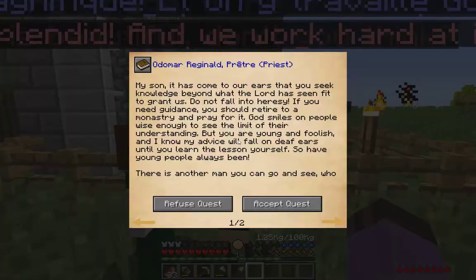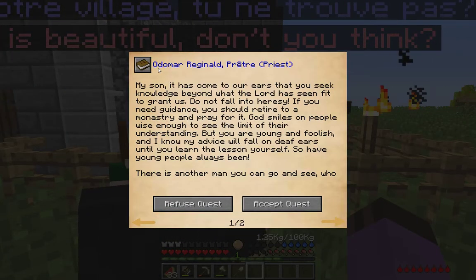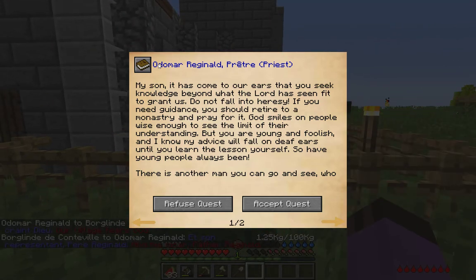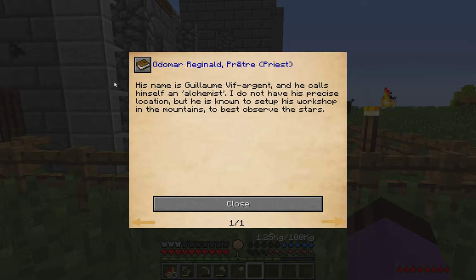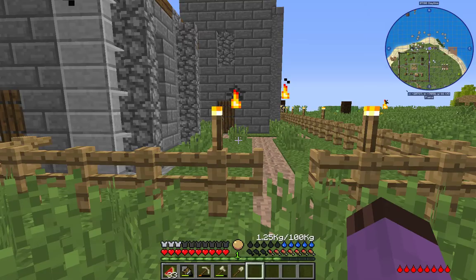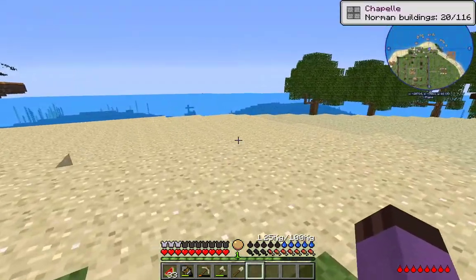Got it from the Padre at the church. Padre: 'My son, it has come to our ears that you seek knowledge beyond what the Lord has seen fit to grant us. Do not fall into heresy. If you need guidance, you should retire to a monastery and pray for it. God smiles on people wise enough to see the limit of their understanding. There is another man you can go and see who might help you — though he dabbles in things he does not understand, he is educated and clever. His name is Guillaume V. Fargent and he calls himself an Alchemist. He is known to set up his workshop in the mountains to best observe the stars.' That's usually the case, but the Alchemist lives pretty much straight due north of the island.